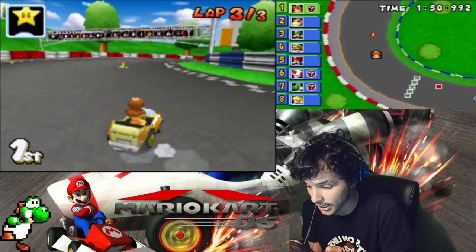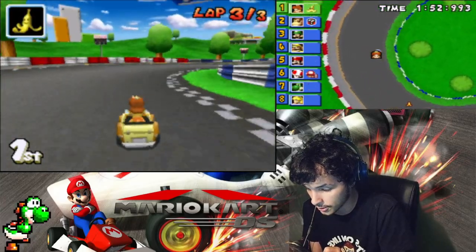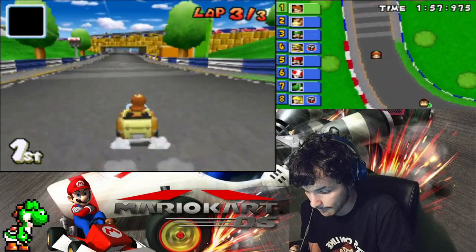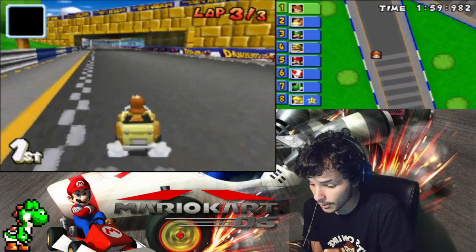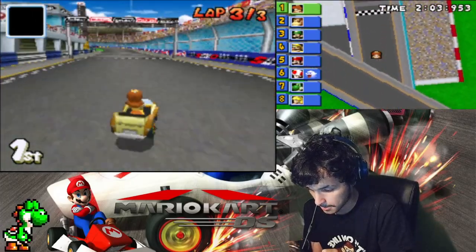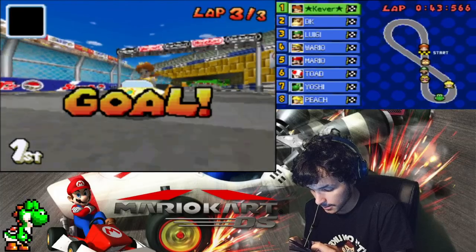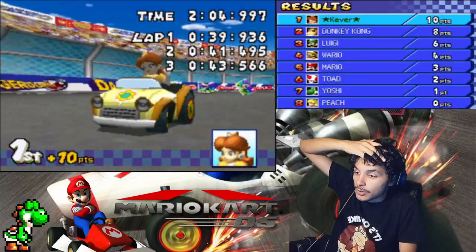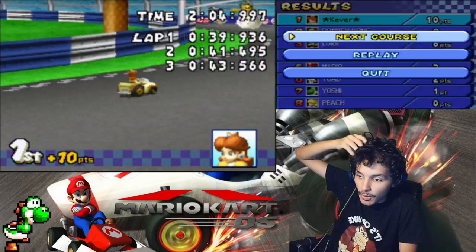No shot — the blue shell on the final lap is the worst. Go go go, he's right behind us, we're not starting over! There we go — nice, that was pretty scary. All right, so DK and Luigi are my opponents now. Next race!